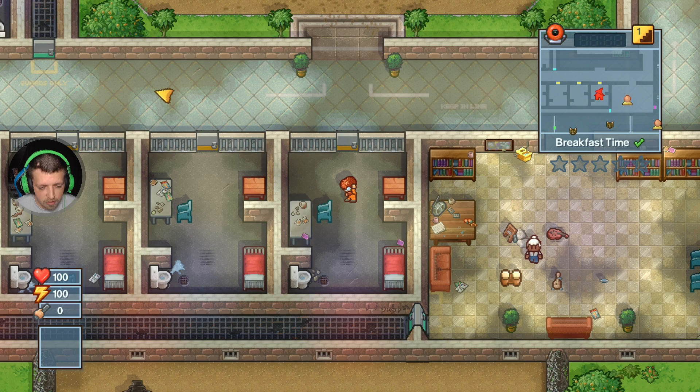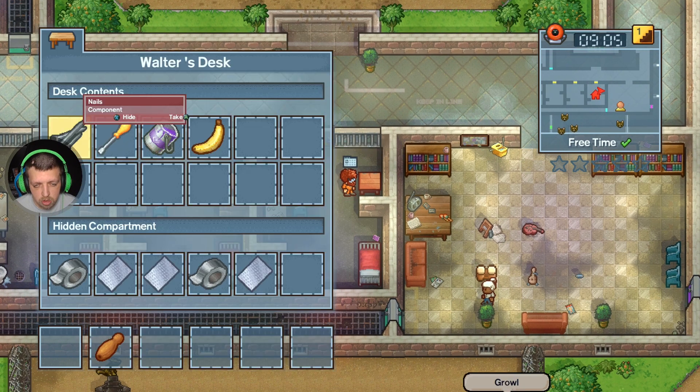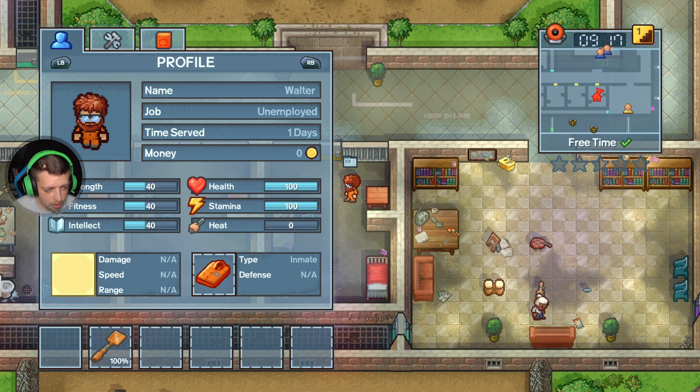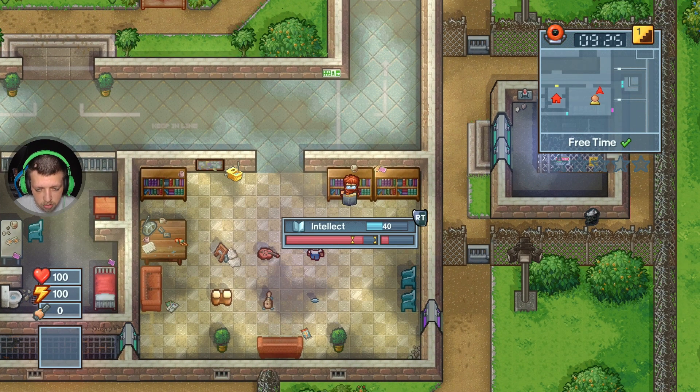We need to hold that - and then for a makeshift shovel we need a few things. What's my intellect? We need to get it to 60. So what Walter is doing here is reading up on how to break out - basically how to make tools out of everyday objects. This is how Walter prepares for his breakouts. We get this up to 60.